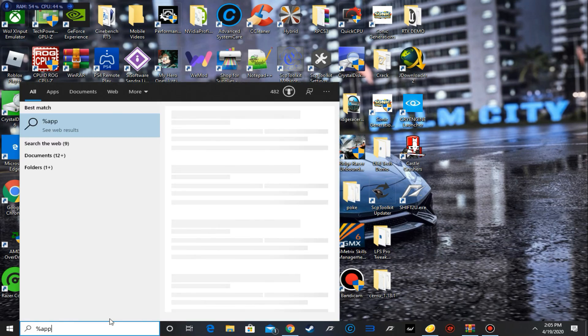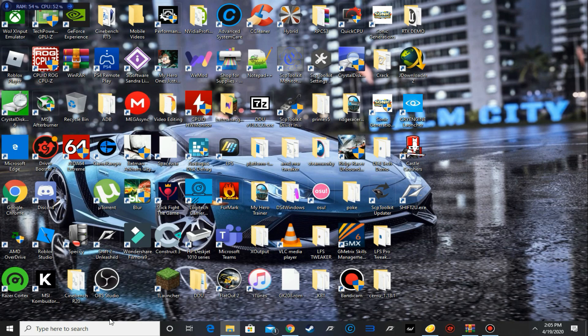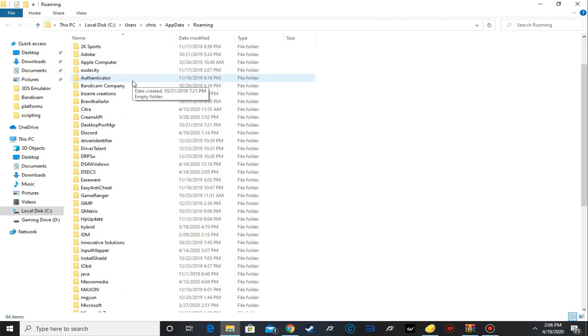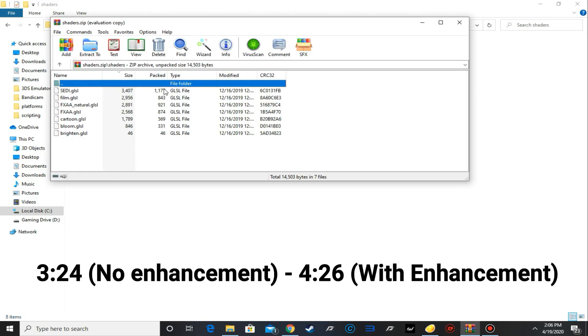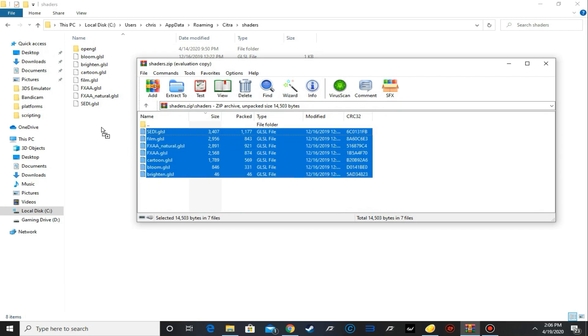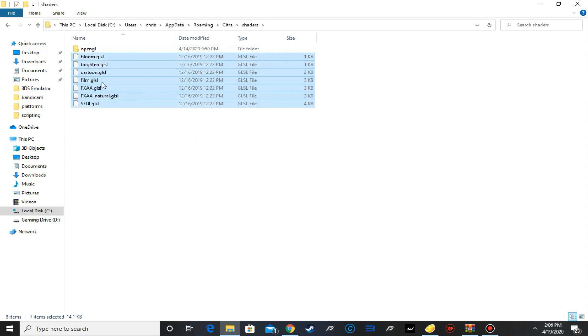What you need to do is go to AppData, then Roaming, then click the Citra folder. Inside the Citra folder there must be a shaders folder so it can actually work. There's going to be a side-by-side comparison with these two videos later, so check that out. Go to the shaders folder you downloaded and just place them in — not replace, just place them in. And that's about it.